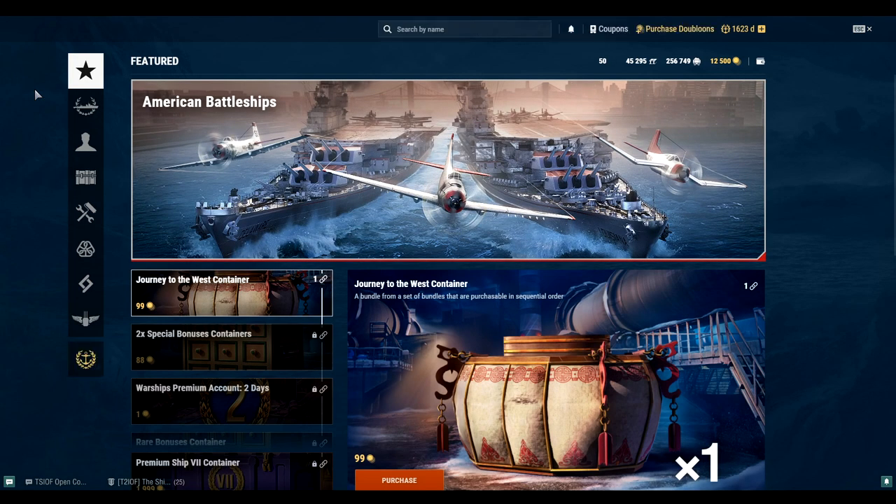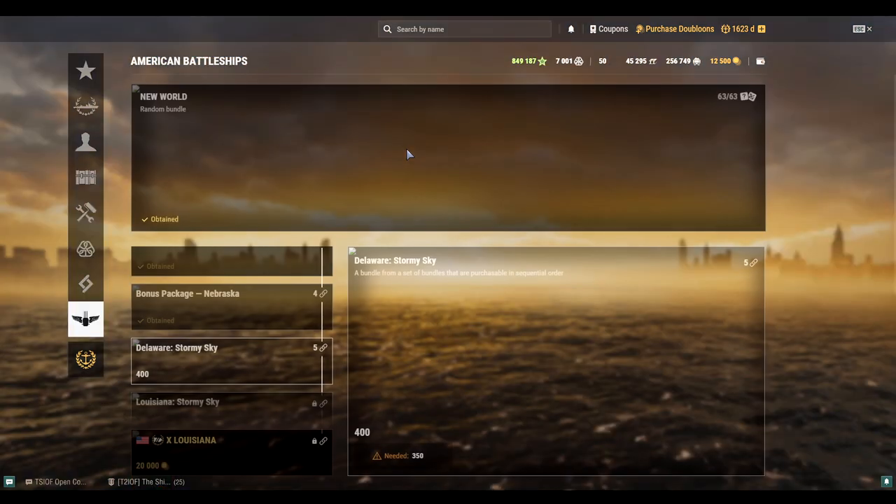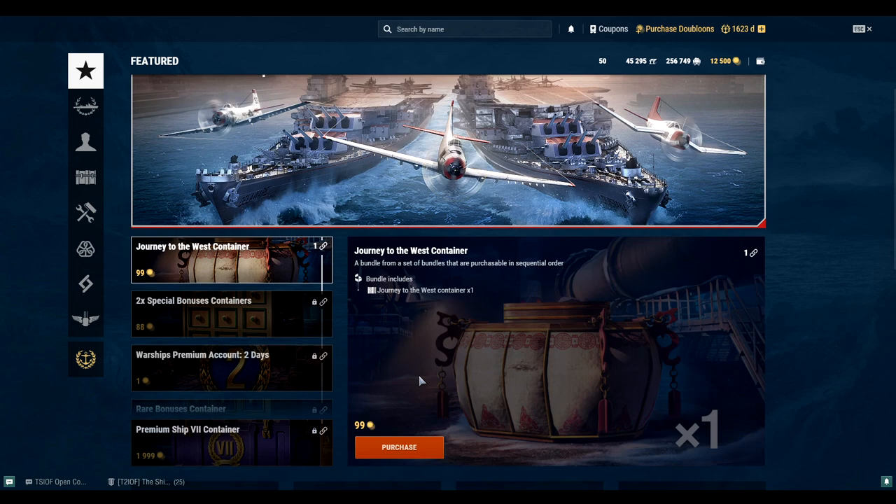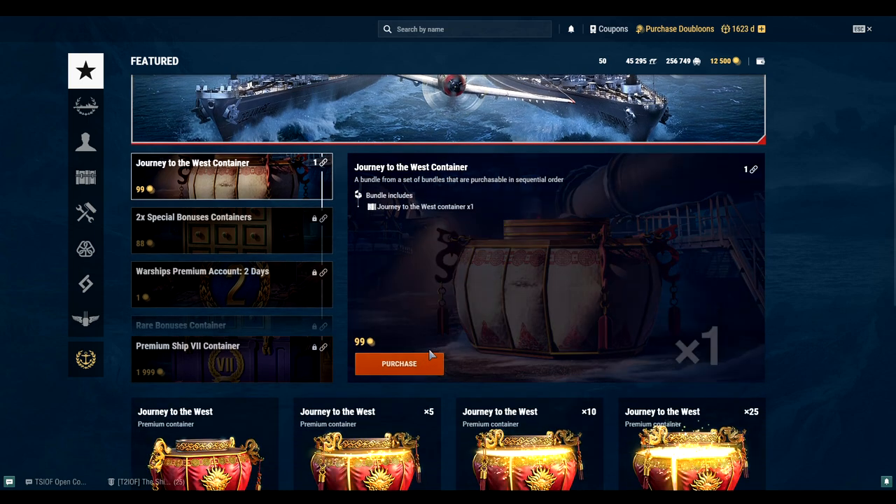A lot of people don't like sequential bundles — I don't like them either, but not this one. I don't like the random sequential bundles you get for things like the American release battleships — those I hate. These I actually really appreciate. You can spend about 9,000 doubloons and you get way more value than that. I kind of figure this as almost a BOGO sale.